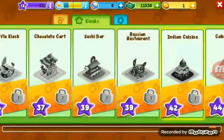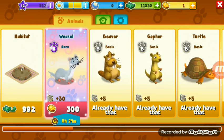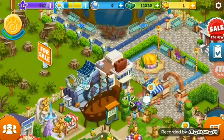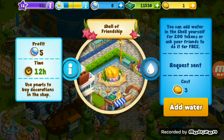Let me show you the animal office. Every day you get a different animal on sale. The profit is five piles every 12 hours — it takes too much time to make pearls. You use pearls to buy decorations in the shop.